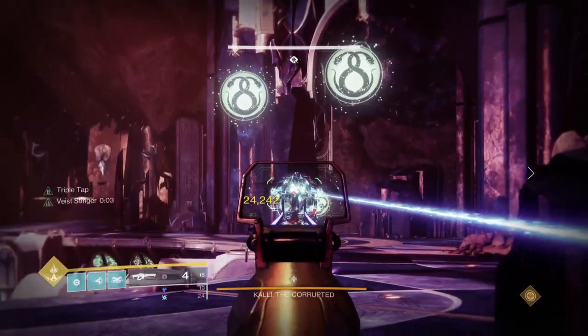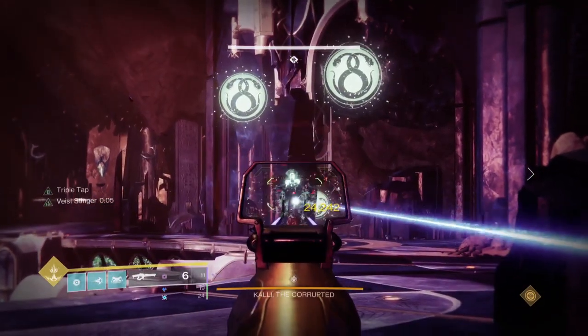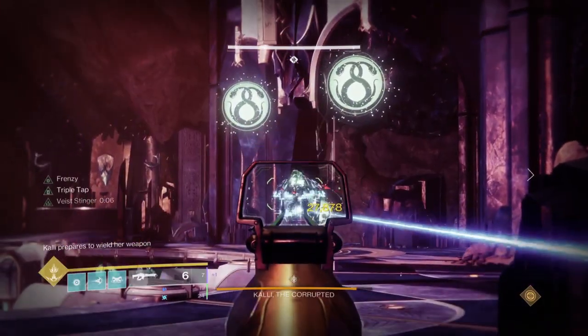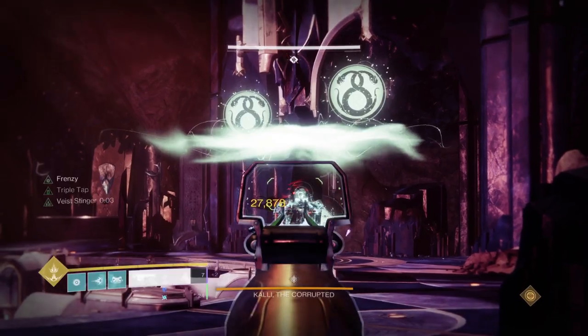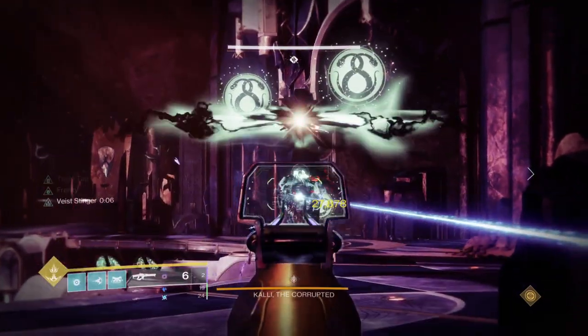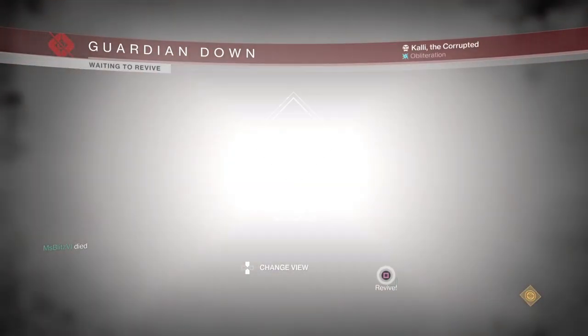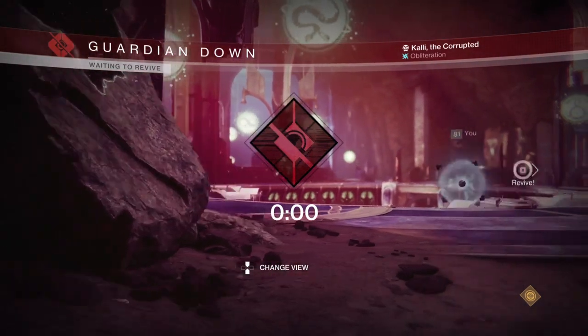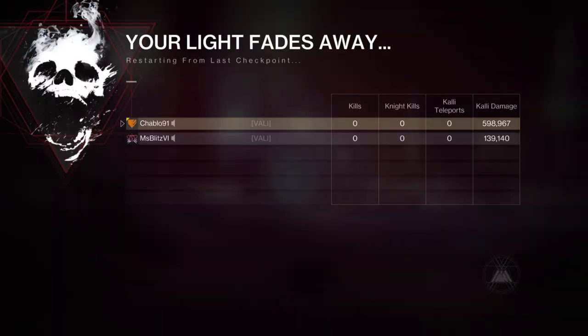Vice Stinger just keeps proccing back to back — check the left hand side. We haven't even got frenzy yet, which we did on purpose. We shot twelve shots uncharged frenzy, then eleven shots with charged frenzy, where you see the higher damage numbers. On these short damage windows on bosses, Taipan is a really good option. Cataclysmic got around 522k, while on Taipan we nearly got 600k — quite a bit higher — and I didn't even have frenzy proc for all the shots.